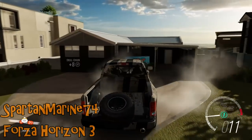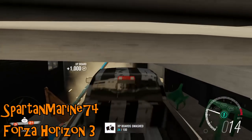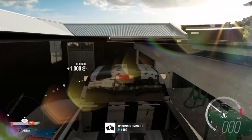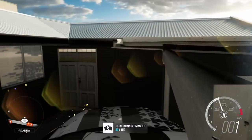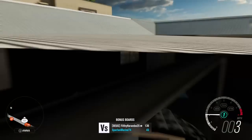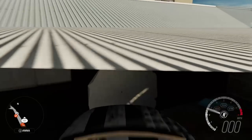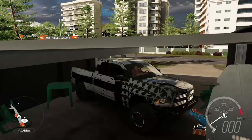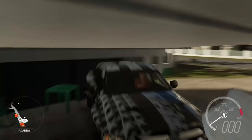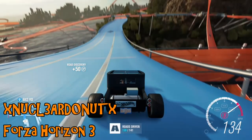That is some Tony Hawk style stunts going on right there. Spartan Marine on Forza Horizon 3 is trying to get a bonus board with a rather large truck. We've seen this go poorly for a Gurkha in a different garage. This one, the Ram, has managed to get itself stuck inside the sort of carport area and somehow turned — it is very, very wedged. That Dodge is not going to be getting out of there any time soon.